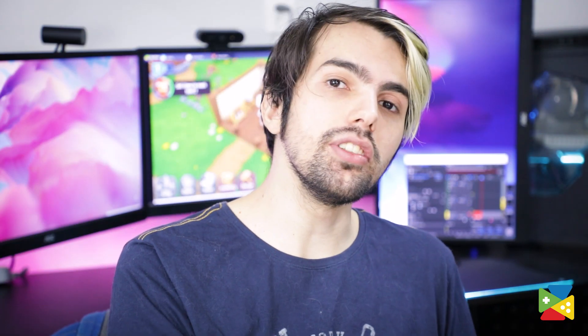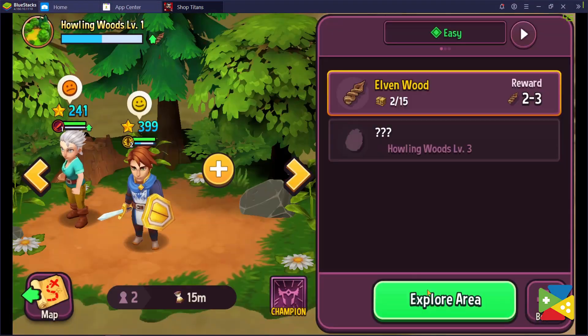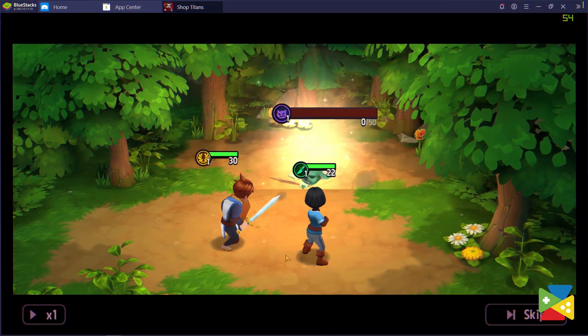Even though most of the NPCs you'll meet in the early game will fall into the worker category, you'll soon discover heroes and adventurers. As soon as you do, you'll need to put them to good use and send them on a quest.